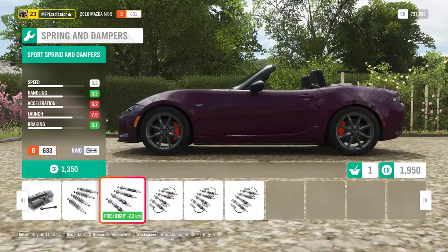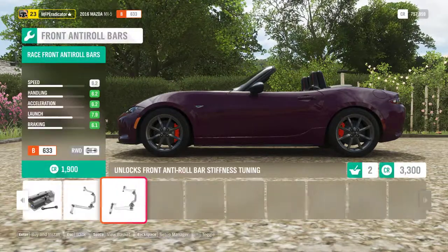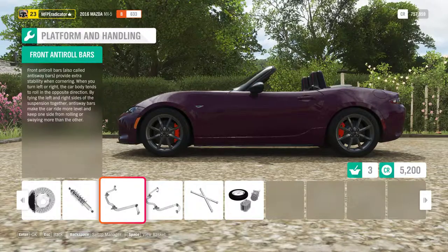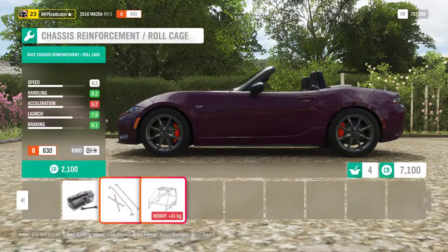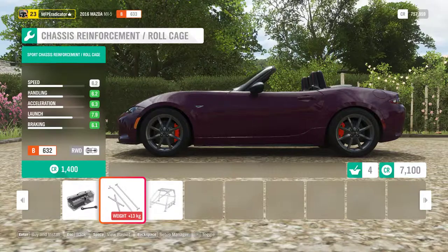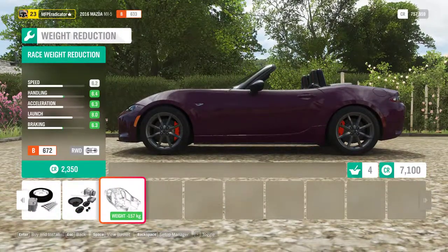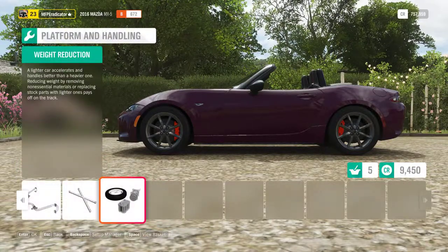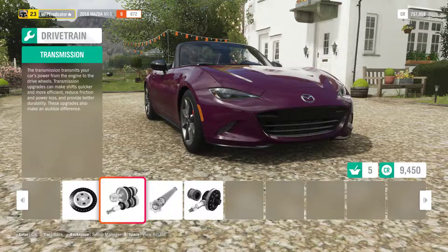Spring and damper — a bit lower. It's a bit low, but that looks about right. We still want to have decent clearance just in case we run on the grass, so we still need a little bit. Chassis reinforcement? No, we don't want that. Let's reduce some weight — 177 kilos, yes! Now we also want to improve the drivetrain, so the clutch — yes, we want to have a better clutch.